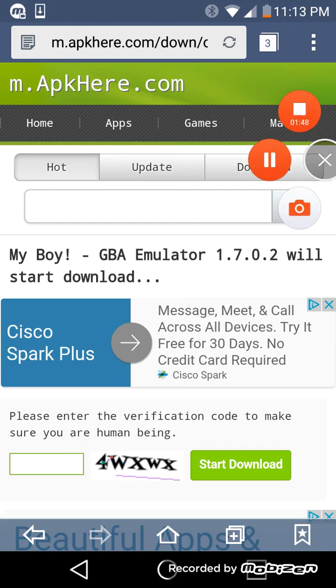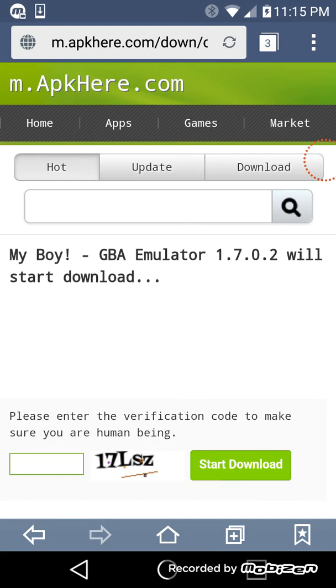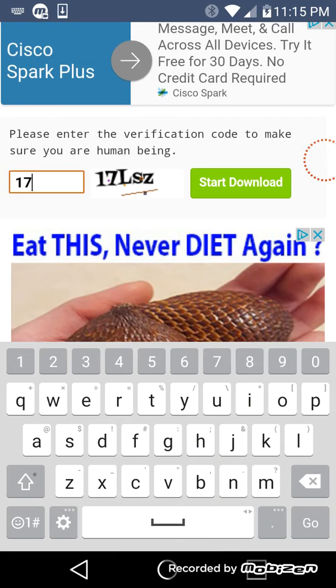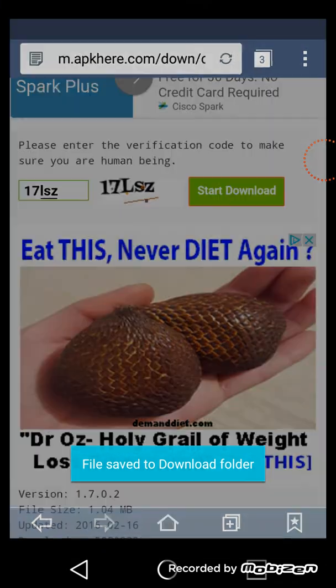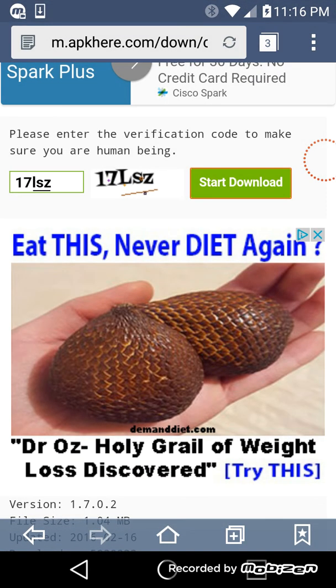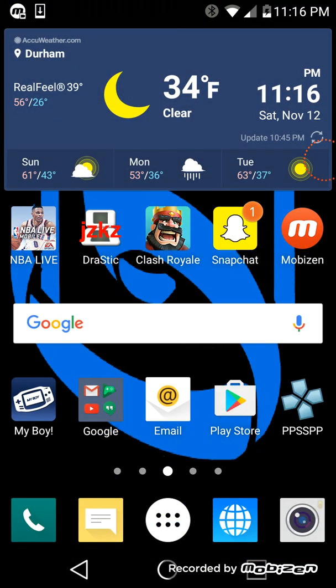Tap the first one, which is the latest version. To download it, tap to verify that you're a human, then press 'Start Download' and it should start downloading. Even though I downloaded it before, I downloaded it again just to show you. Then just press Install. I'm not going to install it because it's already downloaded — you know what to do from there.